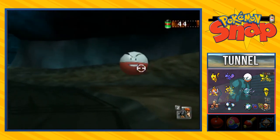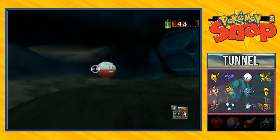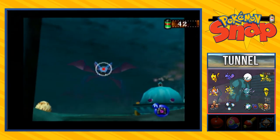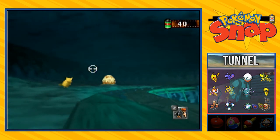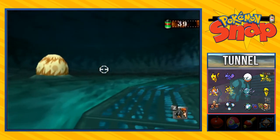The thing with Kakuna is if you make an Electrode explode, it will come down a little quicker and a little closer. I'm not going to take a picture of this one. Zubat is usually the one that's very hard to actually photograph — I just hate it. And here we have another picture of Pikachu — do not care.